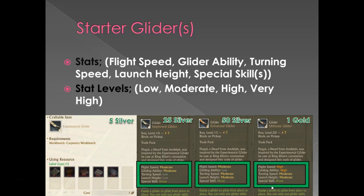These gliders — and for that matter all gliders — each have four base stats: flight speed, gliding ability, turning speed, and launch height. Each one of these stats can have a rating from low, moderate, high, to very high, and they can also have special skills which we'll talk about a little bit later. As you can see, these gliders pick up better stats as you progress them from the improved version to the ultimate glider version. Most of these stats are pretty self-explanatory but we'll go through each one.